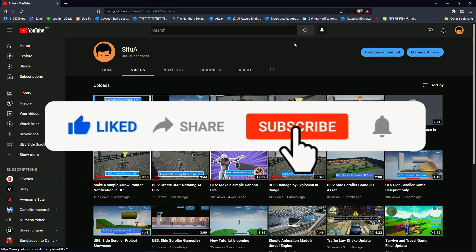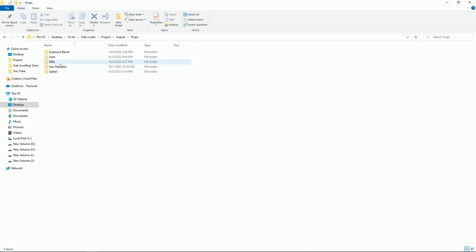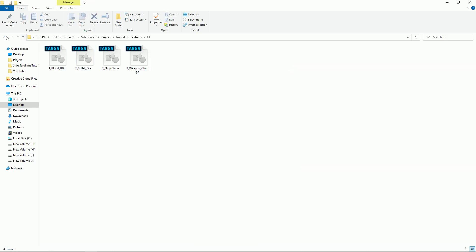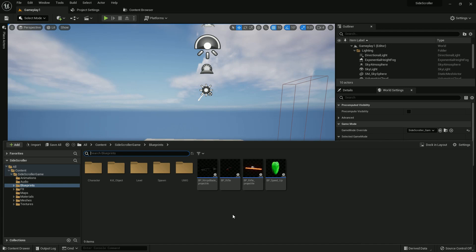Please subscribe to my channel for more tutorials like this. Please check the link in the description and download the asset file — I provide the cannon explosive barrel 3D mesh and the texture. I have many more things like animations and other stuff, so please download that.